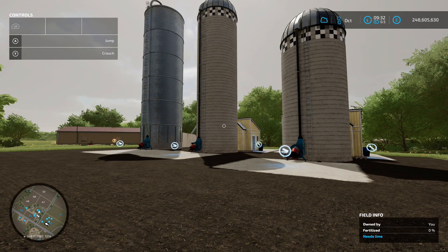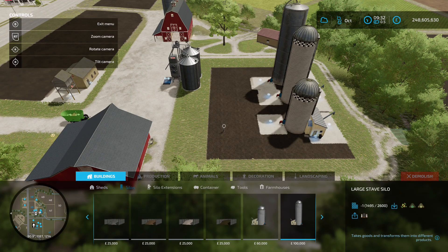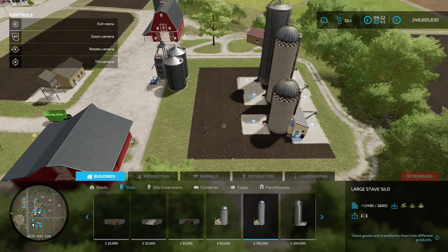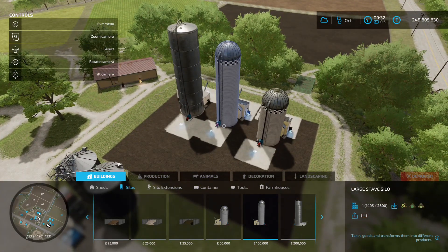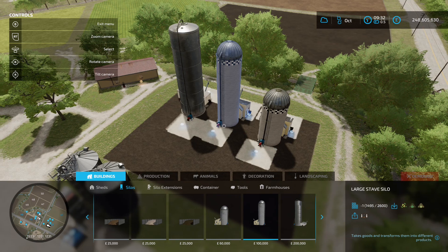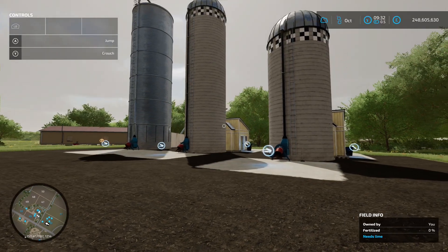The first mod today is the Fermenting Silo Pack by Hungry Cow Design, 3.87 megabytes on the download. You'll find these in the construction menu under silos. We've got three options: the small stave silo at 60 grand with 338,000 litre capacity, the large stave silo at 100 grand with 565,000 litre capacity, and the steel silo at 200 grand with 925,000 litre capacity.